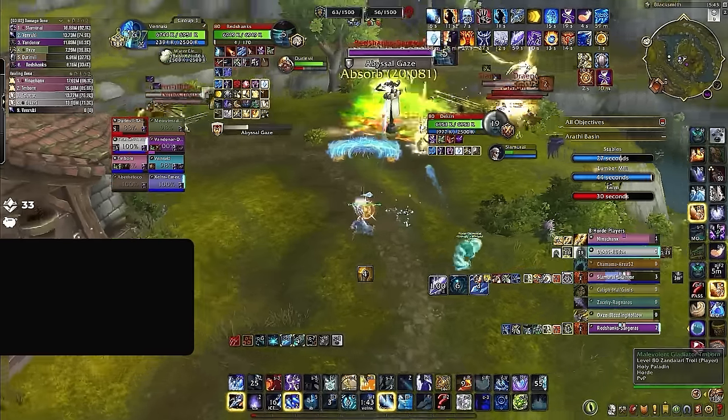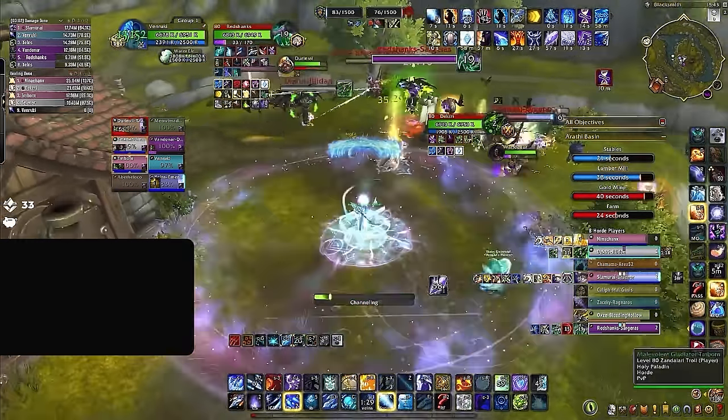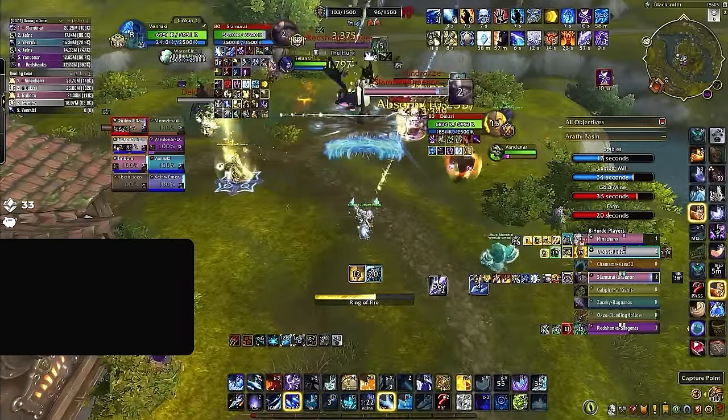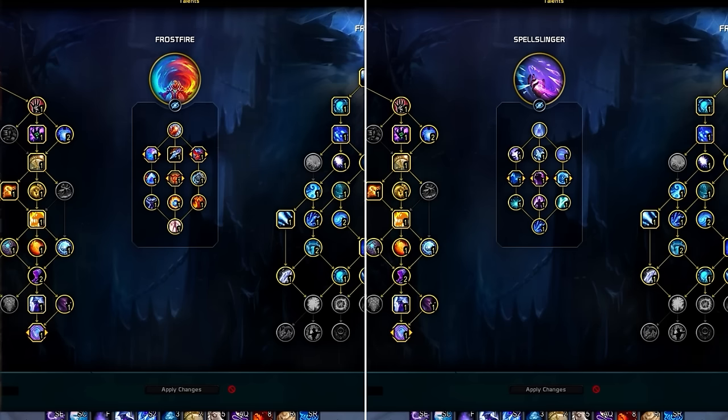It's important to understand the main focal point of the War Within, and most of the new content comes from the introduction of Hero Talents. Every single class has two Hero Talent Trees to choose from. For Mages, these are Frostfire and Spellslinger.